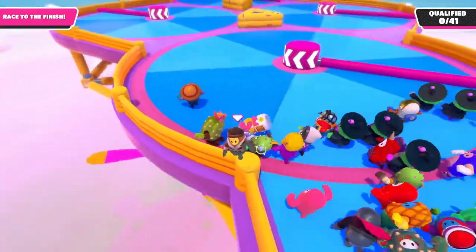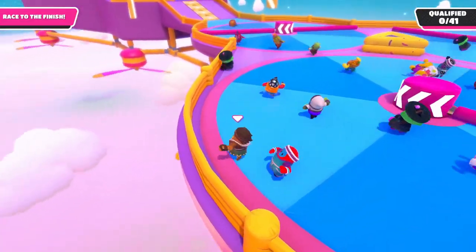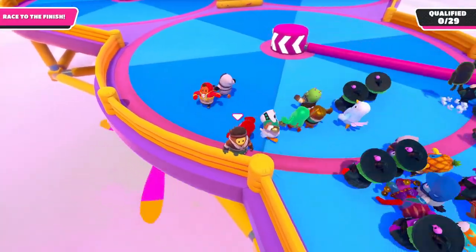Next up, we have the spinners. Personally, I like to get catapulted by them, as it usually gets quite chaotic even if you try and jump over them. This can result in you getting shot backwards, but just keep at it. A perfect Whirlygig spinner launch would look something like this.